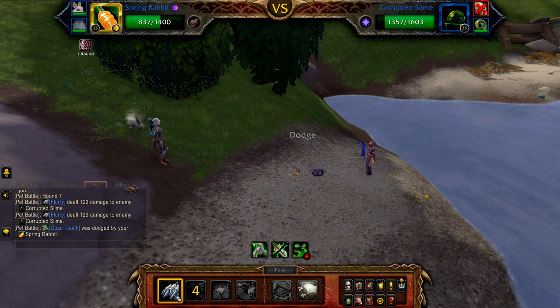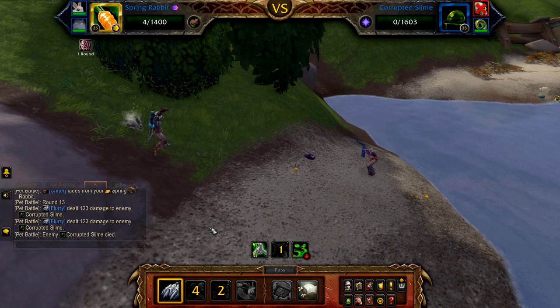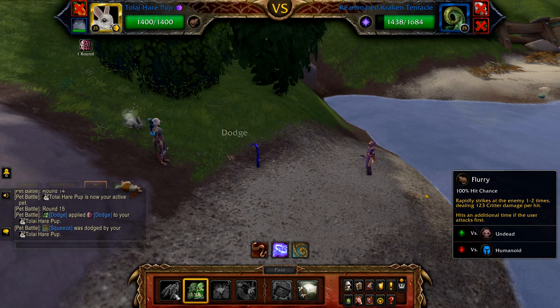Once Leonard is defeated, the corrupted slime enters. Use dodge on cooldown, burrow if your pet is slowed, otherwise flurry until the slime is defeated. Once the slime is defeated, the kraken tentacle enters. Follow the same priority: use dodge on cooldown, burrow if your pet is slowed, otherwise flurry until the fight is done.